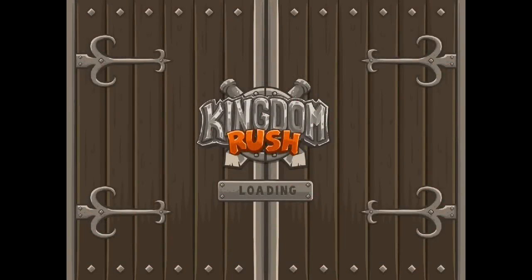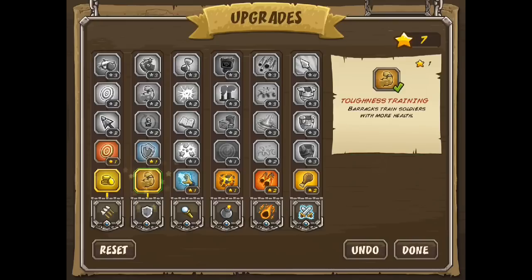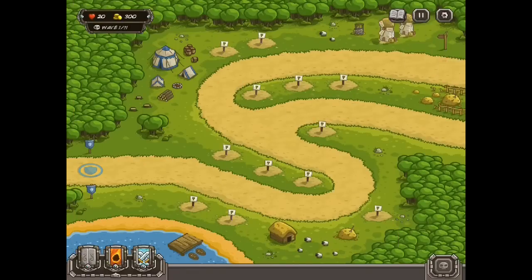Hello and welcome to another Kingdom Rush Hard Mode tutorial. Today we are going to be doing the third video — I believe it's called Pagras or Paragrass. We're going to go into the upgrades and upgrade everything except for the meteors or fireballs. We'll assume you haven't passed this at all, so you won't have any stars left. We're on hard, and let's get started.